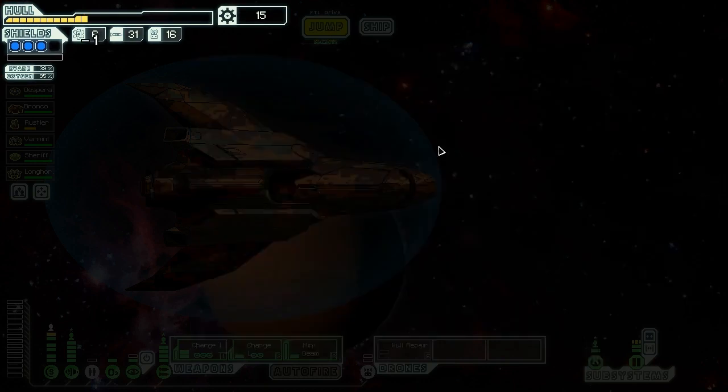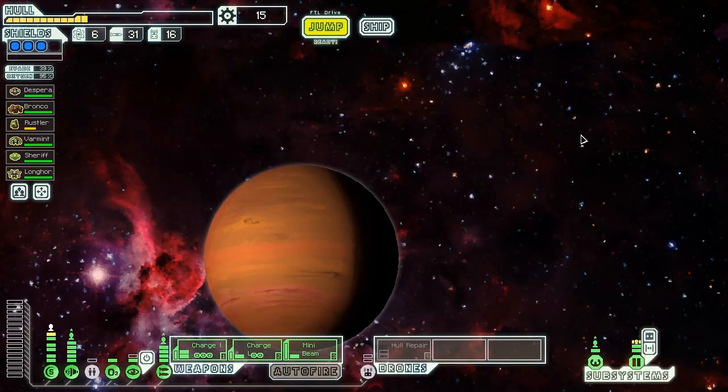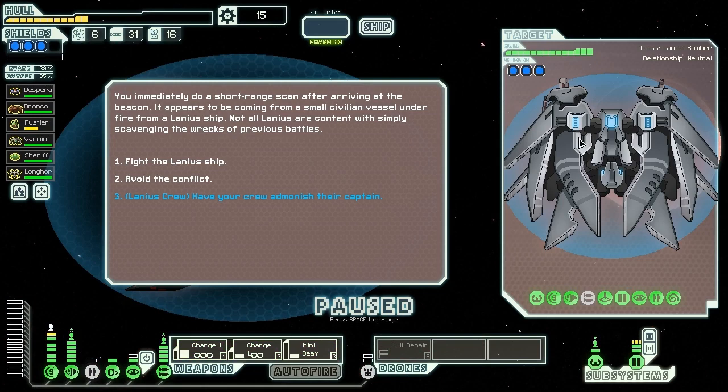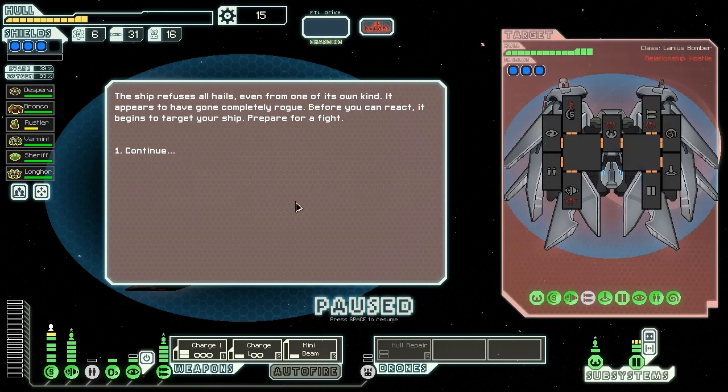We have very few options remaining to us. We're running close to the end of the sector. Let's try and get some more money though. We have a Lanius crew now, so we should be able to get some good stuff. We immediately do a short-range scan after arriving at the beacon. It appears to be coming from a small civilian vessel under fire from a Lanius ship. Not all Lanius are content with simply scavenging from the wrecks of previous battles. But we have the Lanius crew, so we can do this event, which I've never seen before — we can have our crew admonish their captain.